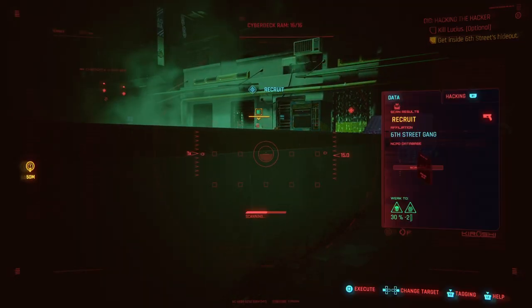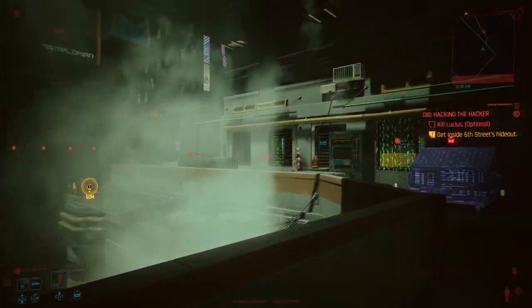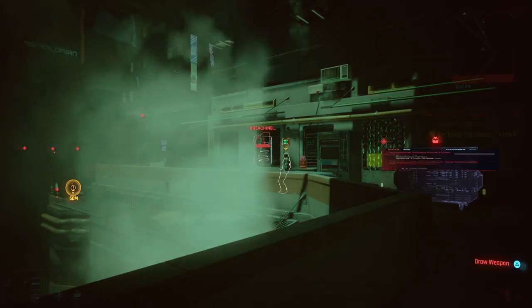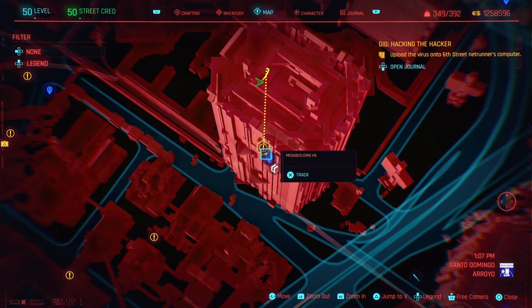Hello everyone, Ian here, and today I'll be showing you guys how to get two legendary clothing items tied to gig jobs, like the gig job currently playing in the background called Hacking a Hacker, which is located in a railroad in Santo Domingo, conveniently next to a fast travel box called Mega Building H6.